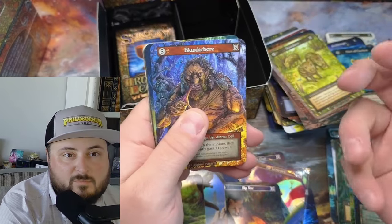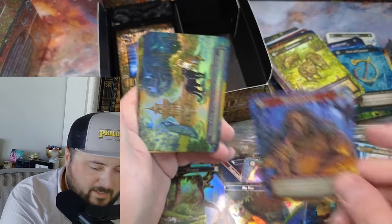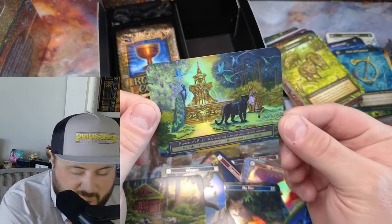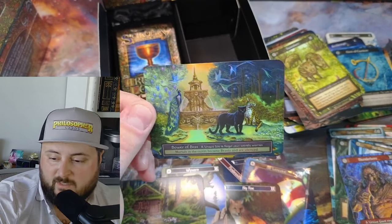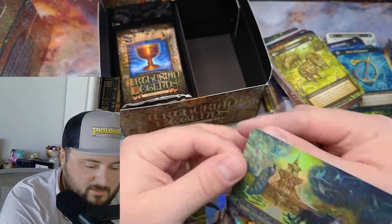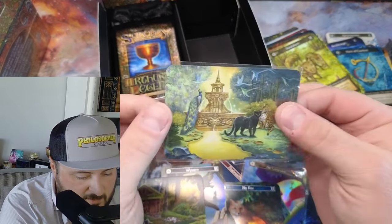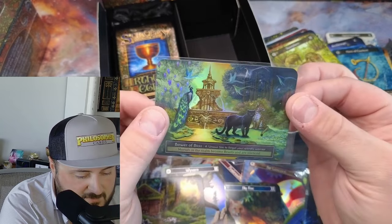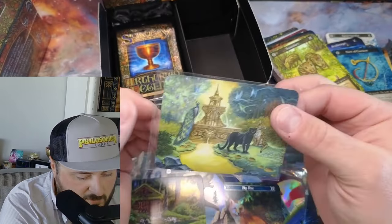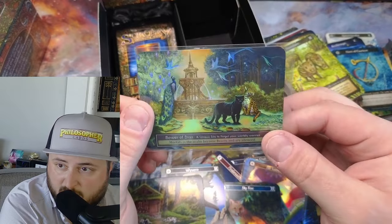The most beautiful cat and unicorn land - it is! I just missed Blunderbore but oh boy - it's Bower of Bliss! This is a really, really hard pull - one of the more difficult pulls. Top right now it's like top six value cards - Lancelot's up there too. Really hard to pull, absolutely beautiful. I think this is sitting around 250 dollars right now.